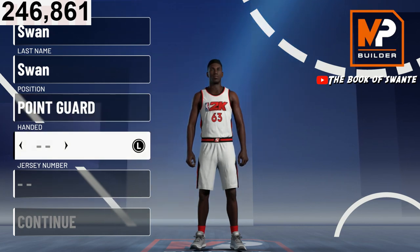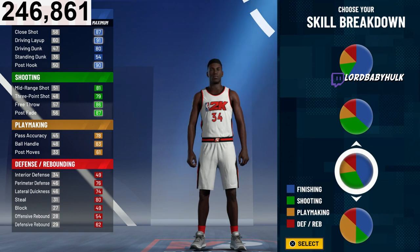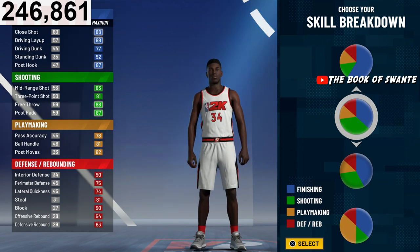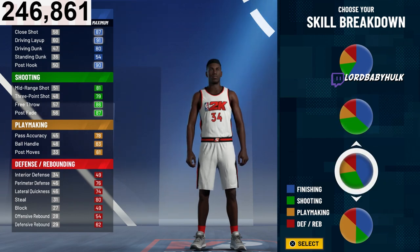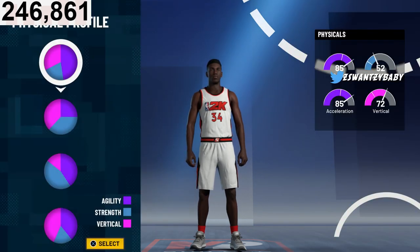We're going to go left-handed. This is the pie chart for this particular build — the Offensive Threat, probably the most popular build from last year and one of the easiest to use. With this pie chart you get Hall of Fame shooting and finishing, but you don't unlock the contact dunks. For contact dunks you need this version. If you want to see my versions without contact dunks, that link is in the description — the floor spacing slasher link — but I did show a version that could get contact dunks with this pie chart.